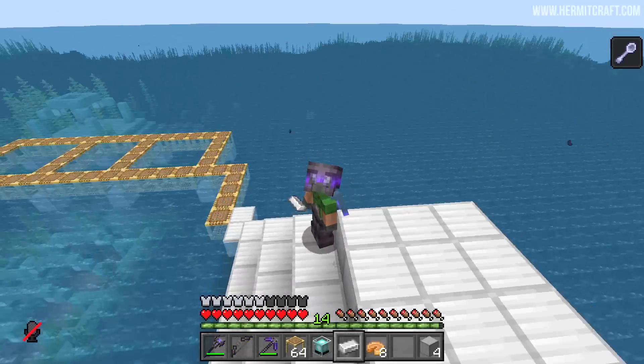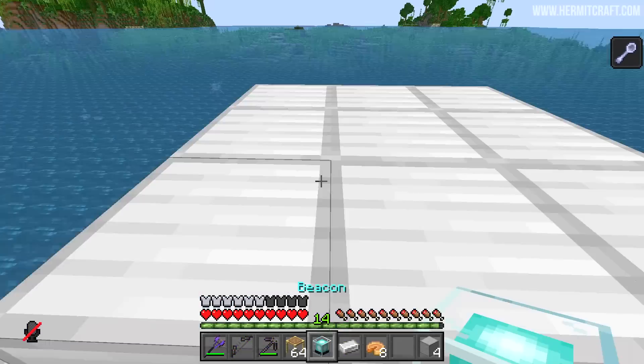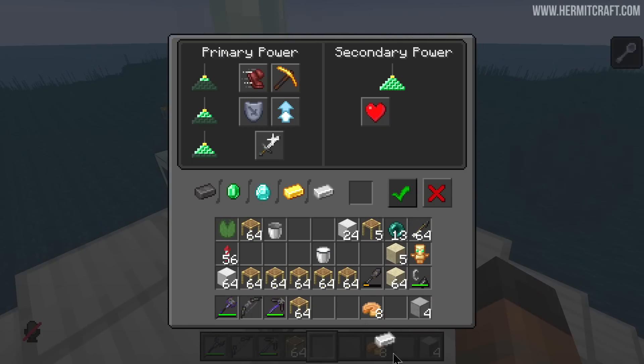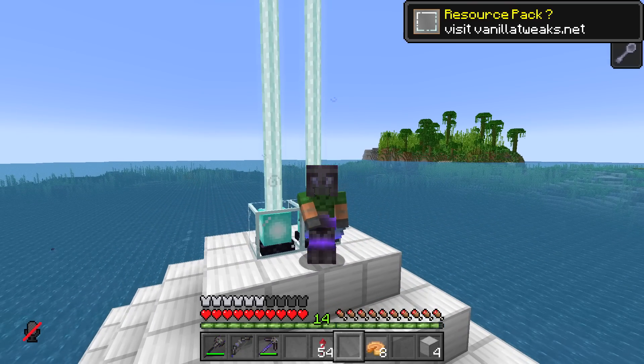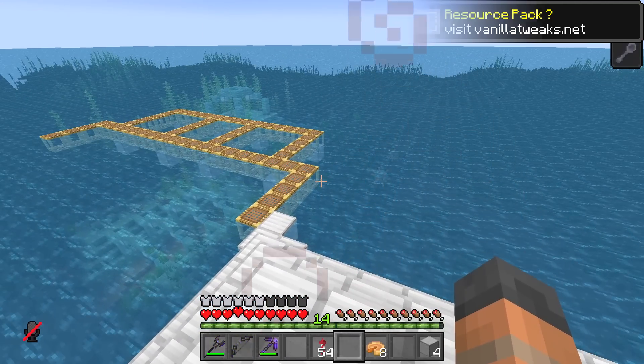Creating a nearby base of operations was always part of the plan, so I guess we'll have to deal with this later. Any block that I misplace becomes a real hassle. I'd like to build this thing without having to take out any elder guardians. I built a beacon here to keep me alive, but maybe I should have put two beacons here — I wouldn't mind taking advantage of both Resistance II and Regeneration, and this will hopefully keep me alive as I put down the rest of the scaffolding.